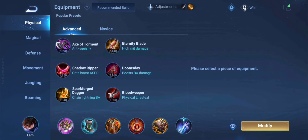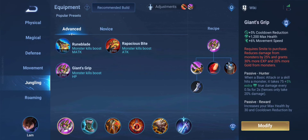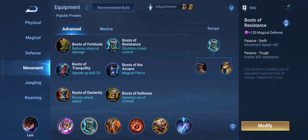This is the build. As you can see, for jungle item I am going to be using Giant's Grip. For each kill on creeps, it will give me more max HP. So we are going to need a lot of max HP in this build.